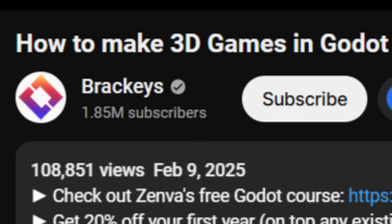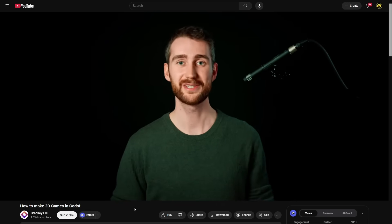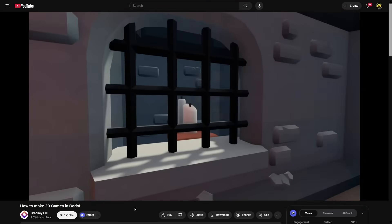As probably a lot of you already know, Brackies released a new 3D game tutorial on his channel. It already has 100,000 views in two days. This one specifically works within 3D games — he already did a 2D game one. It's awesome to see more videos coming from Brackies; it means more people will see what Gato can do, particularly in 3D, because a lot of people get focused on 2D and there's a whole other dimension out there.